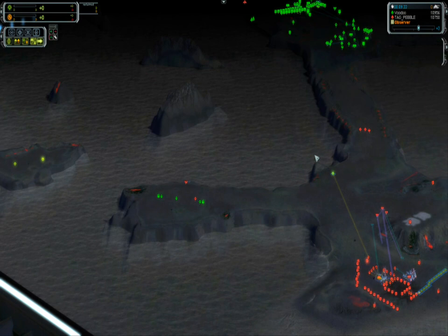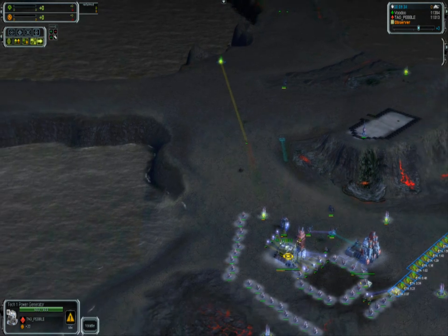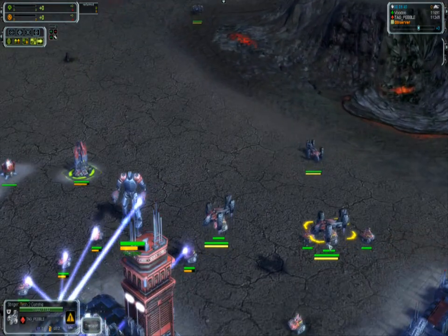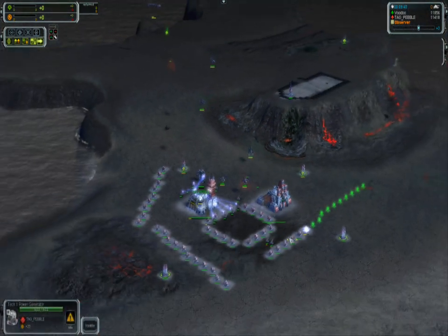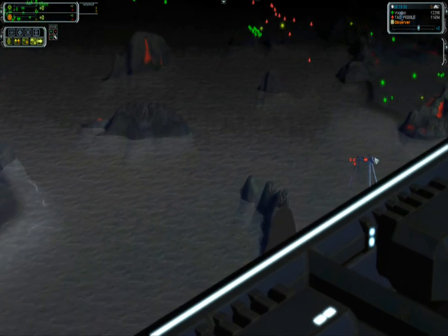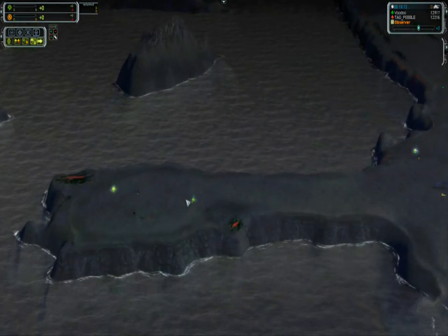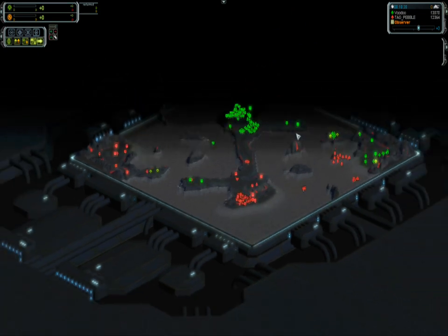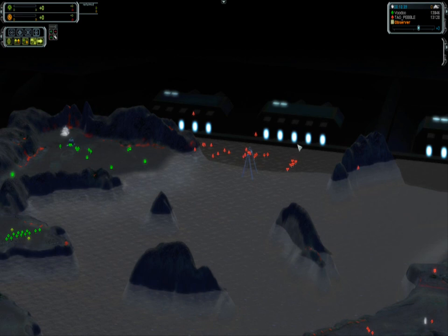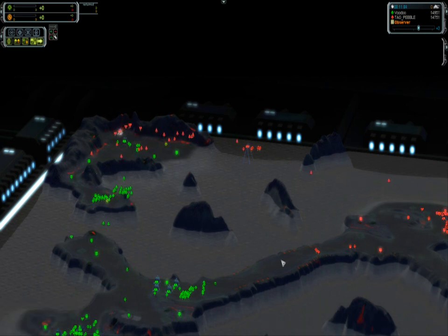You see T2 gunships, and it's nice to see that T2 gunships can actually transport units — a nice thing for UEF. You see some T1 naval being built by Pebble in the corner. You see an NG going to try to recover these mass extractors. It's very even early on. Now we see that Pebble has planned a T2 gunship assault on Voodoo's side base. He does have nice T1 air control, though of course Voodoo himself has quite a bit of T1 air and a whole bunch of T1 units with his ACU.